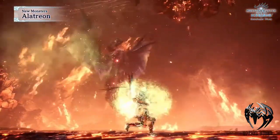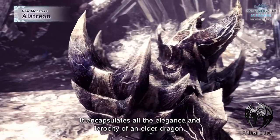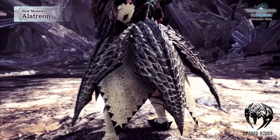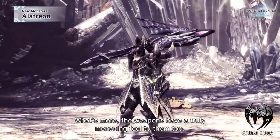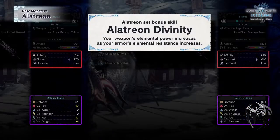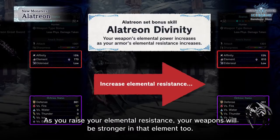We have a new monster, so naturally we'll have some new armours and weapons with it too — great looking armours and weapons with a deadly glow. But this time around, I'm more excited about the set bonus skills, which is the Latrien Divinity. With these skills, the more elemental resistance you have on your armour, you'll gain more elemental attack on your weapons too.